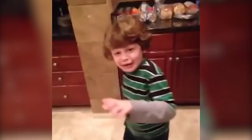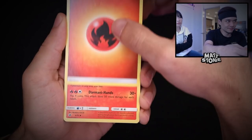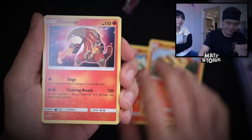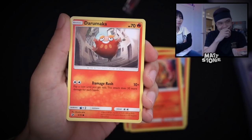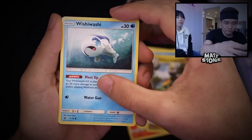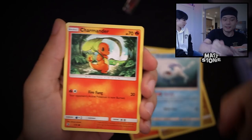Here we go — fire energy. Darmanitan! Is there Blaziken in this? Combusken — how do you pronounce that? All the fire Pokémon! What is up with that? Fire energy, two fire, three fire — heat everywhere. Flaffy, Hakamo-o, Wishiwashi — so many fire Pokémon.